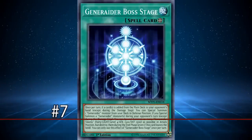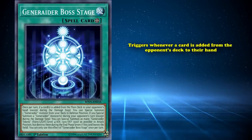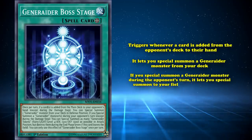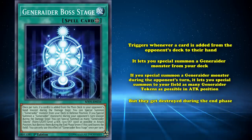And at number 7, we have Generator Boss Stage. Its first effect triggers whenever a card is added from your opponent's deck to their hand, and it lets you special summon a generator monster from your deck. Additionally, if you special summon a generator monster during your opponent's turn, it lets you special summon as many generator tokens as possible in attack position, but they get destroyed during the end phase.